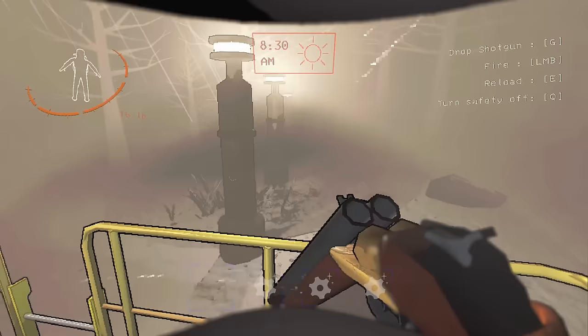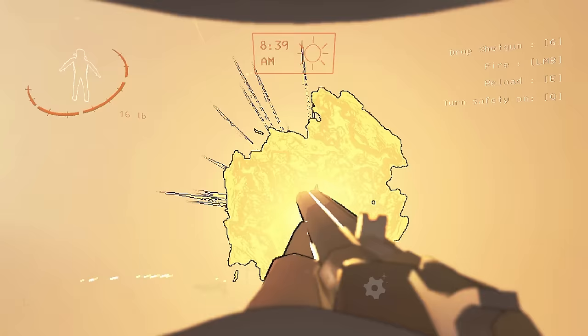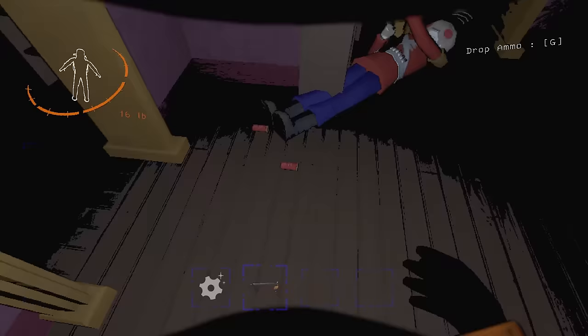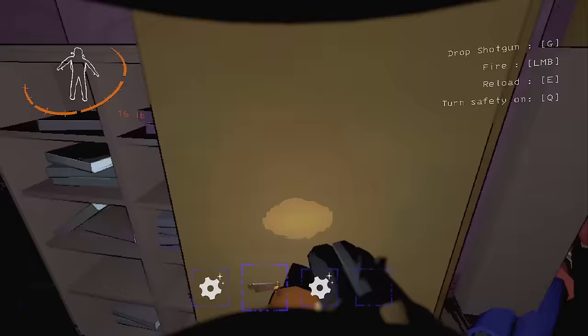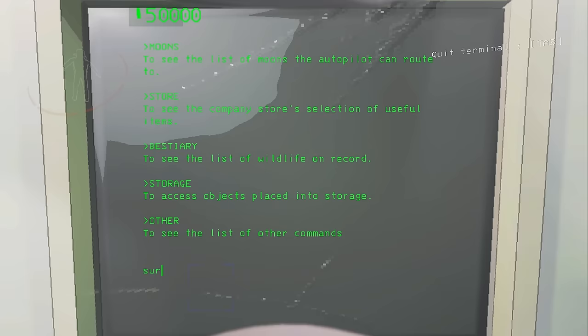Shotgun shells are essential to using the shotgun. Nutcrackers drop two shotgun shells when they die. I didn't rank these because it's hard to rank ammo — shotgun shells are just there to make the shotgun harder to use. But seeing as they are needed for the shotgun and the shotgun is really effective, the shells would probably be in B tier.